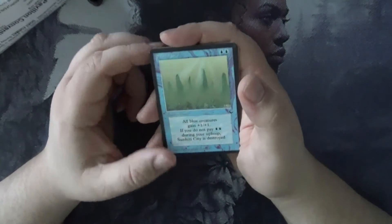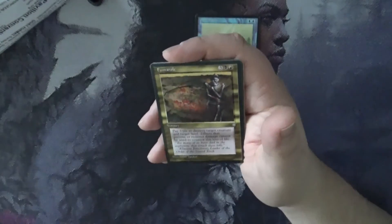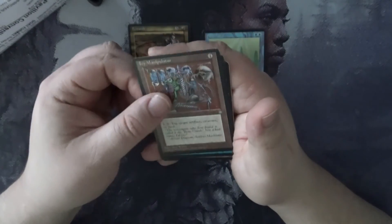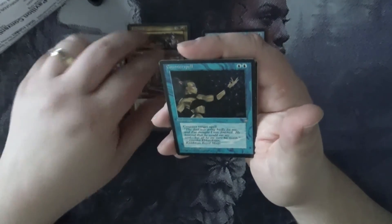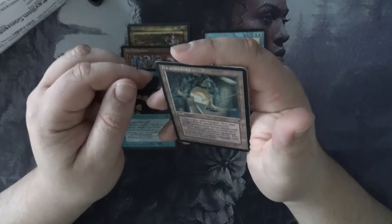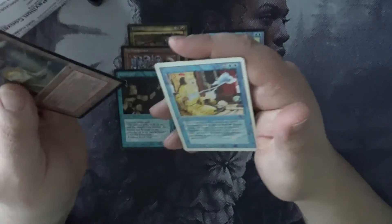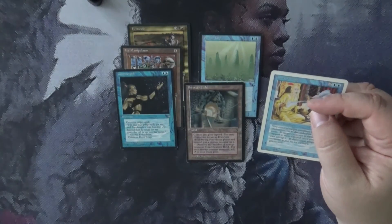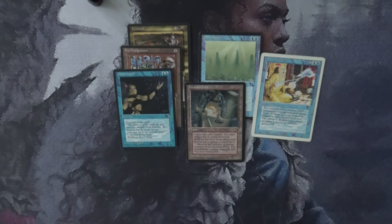So we've got our Sunken City from The Dark, another Ice Age card, and another Icy Manipulator. Then we've got Counterspell from Ice Age, Dwarven Hold from Fallen Empires, and Control Magic from Revised.